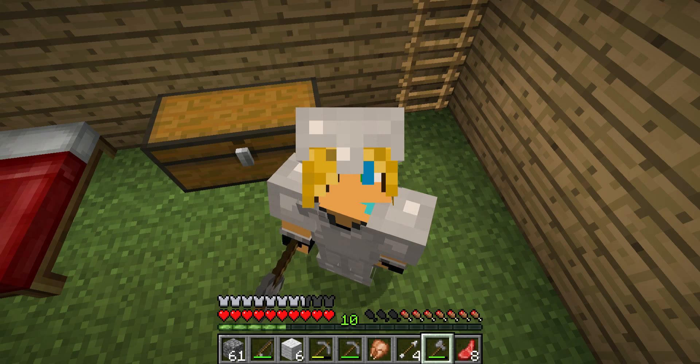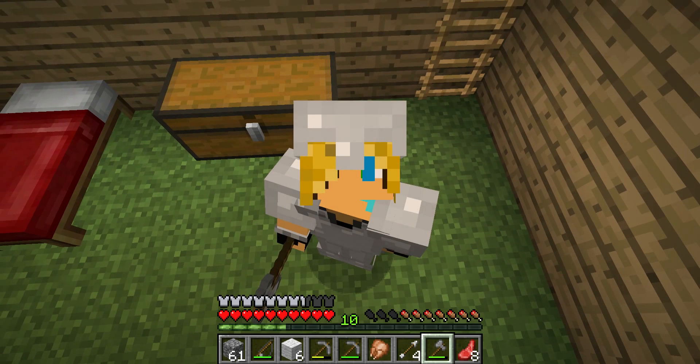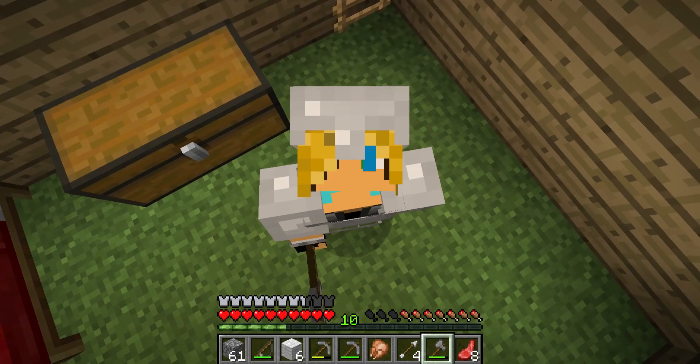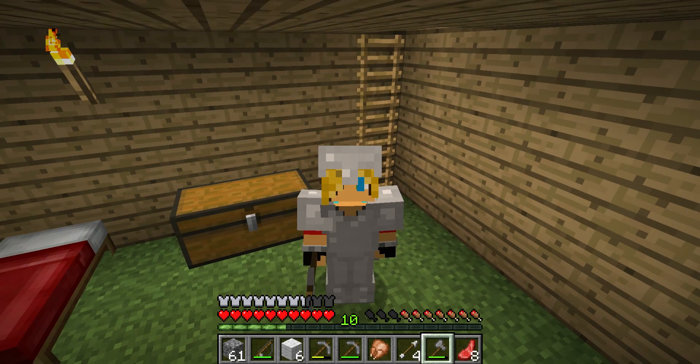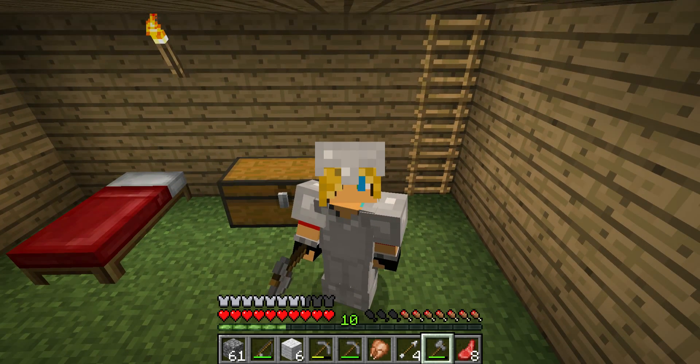So we built a shelter, found a diamond, crafted three coal blocks. We still need to find the cursed dungeon, find the pumpkin man's hideout, find the secret library, and make diamond tools - and that's basically it. If you've stayed with me through these videos, thank you for your support to the channel and thank you for liking my videos.